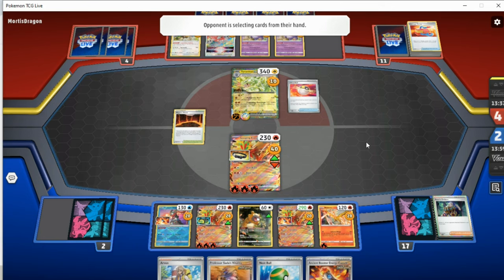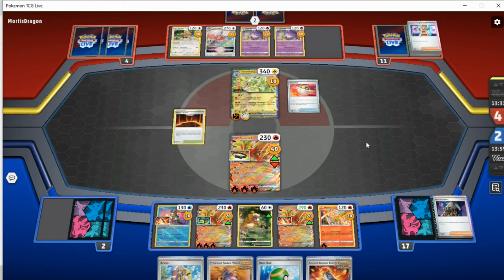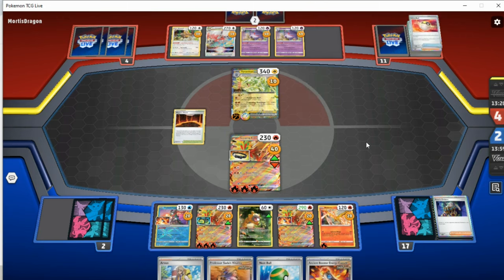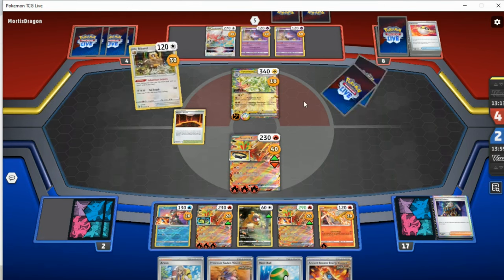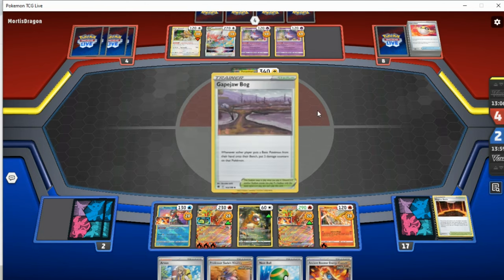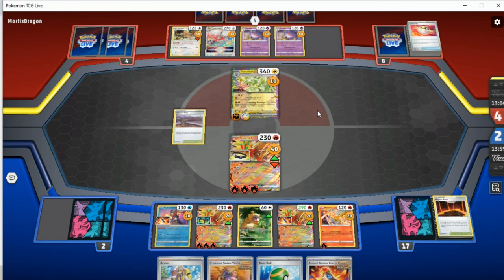It kind of comes down to: if he can heal his Zorok this turn, we've lost. We also need to find at least a Bibarel next turn if not more. This went south for us, but it's still been a fun game — entertaining to see these decks play out. Gives me hope for Zorok maybe and Tyranitar. You can probably tell by my voice I've lost faith in beating this deck, but we'll see.